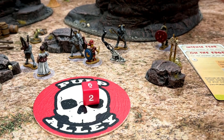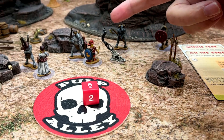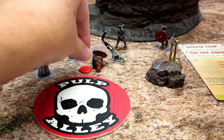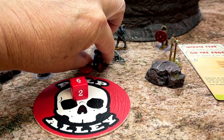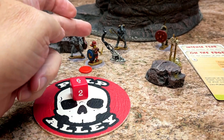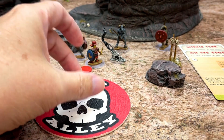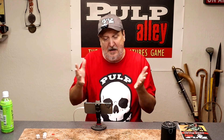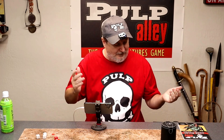It doesn't mean they automatically heal to full or anything like that. So if Kwanu was injured and down and he passed a health check, he would come back to his feet but still be below full health — that would just put him at a d6 health. At the next turn he would still get another recovery check and could eventually get back to d8 health. Your characters can bounce back after they get injured — pretty handy in an adventure game, and you see that in adventure movies, novels, and professional wrestling.